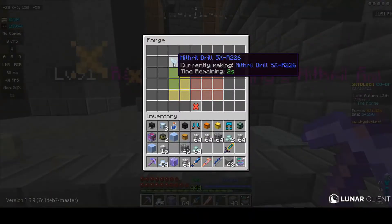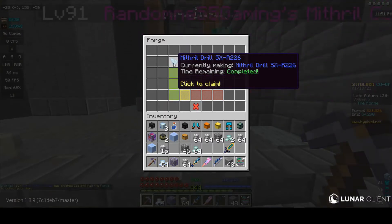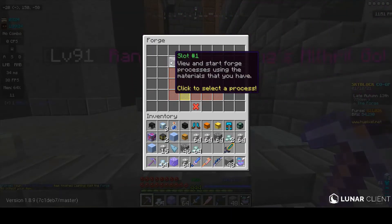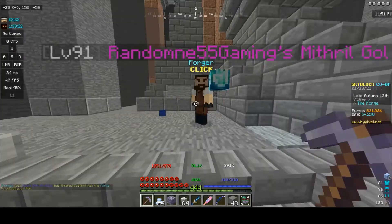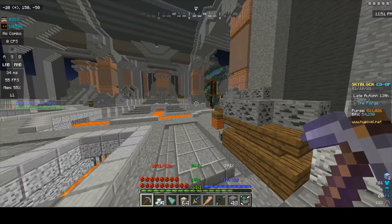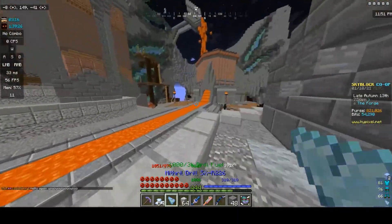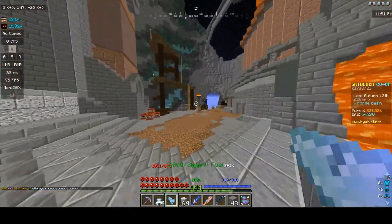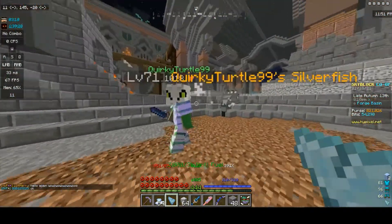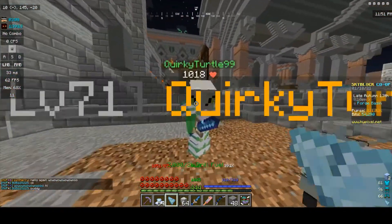3... 2... 1... Drill! It has been completed - the forge, the drill. Yeah, be quiet, Mario. And by the way everybody, this is Mario. Look - it's a piece of enchanted prismarine! Look at it!